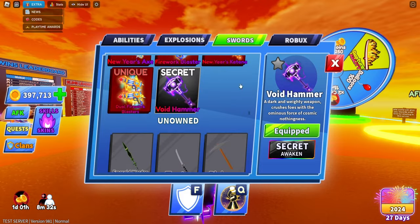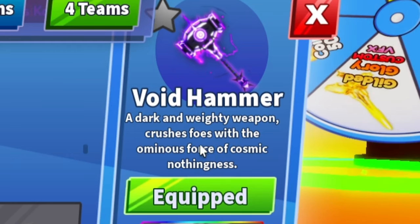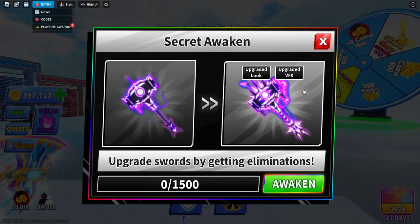As you can see, I have one of the secret weapons — the Void Hammer, a dark and weighty weapon that crushes both with the ominous force of cosmic nothingness. You can upgrade these by getting 1500 kills and you'll get an upgraded look and upgraded VFX.